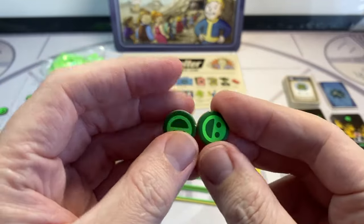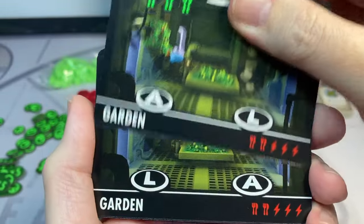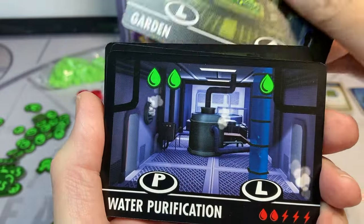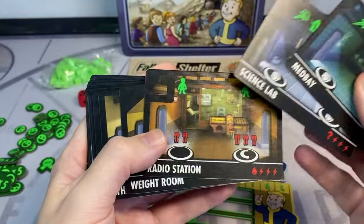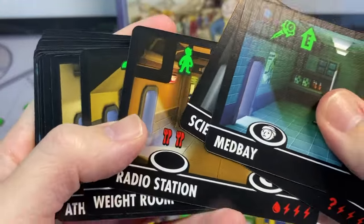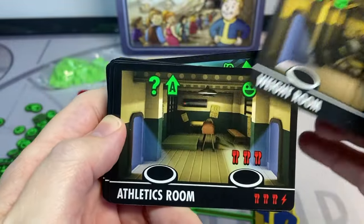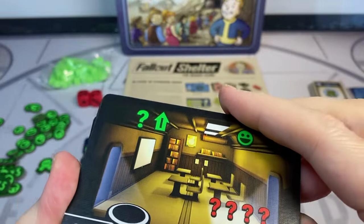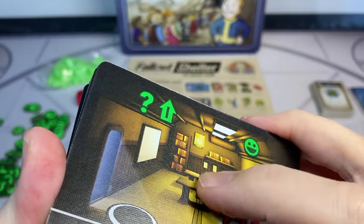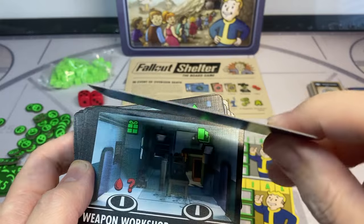Happiness tokens are also nice and thick and very easy to handle. Now let's take a close look at these cards. The larger cards are used to represent the locations in the game, and the graphics are taken straight out of the video game. Much like the video game, each of these locations has a written skill on it, and matching up those skills provides the resources shown in the green logos at the top. The cards themselves have a nice textured finish that makes them easy to pick up and handle, and the card stock is nice and thick, giving an impression of good durability.